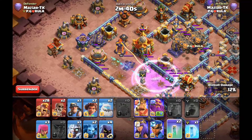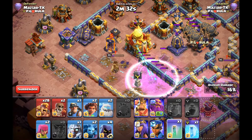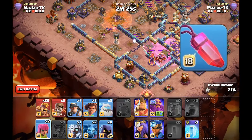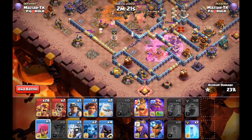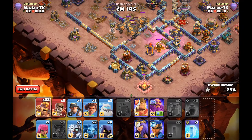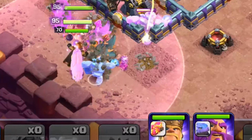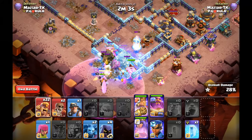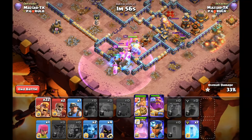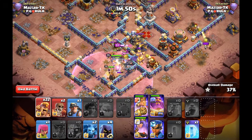Next we have the super barge strategy — or any variation like super archer with root riders. What I like to have is the rage gem with the warden, because it boosts up and rages the unicorn, ice golem, titan, and root rider all at once. It's a huge push going into the base. It's kind of similar to super dragons, except the warden sometimes dies in a super dragon attack but not in a super barge attack — the warden stays up for a really long time.